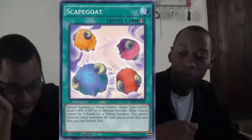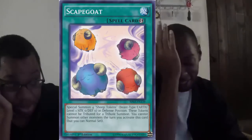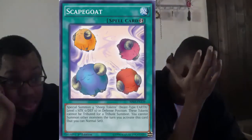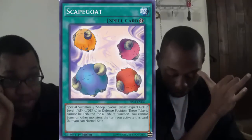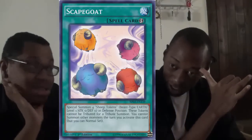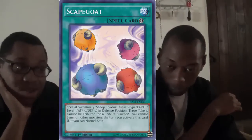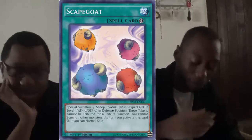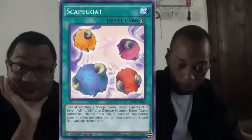My number two is Scapegoat. It can protect you when you're about to get killed — you instantly summon four tokens. There's also the loophole where you can still tribute those tokens for monsters like Destiny Hero Plasma, Grinder Golem, and others. You can set it during the main phase and flip it up during the end phase, or if your opponent attacks for game — bam, four monsters.